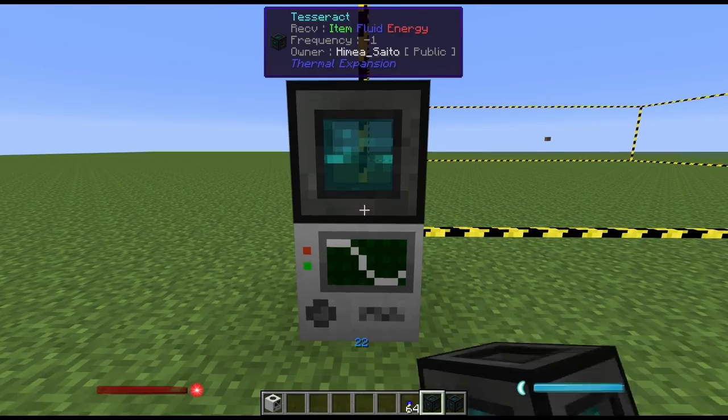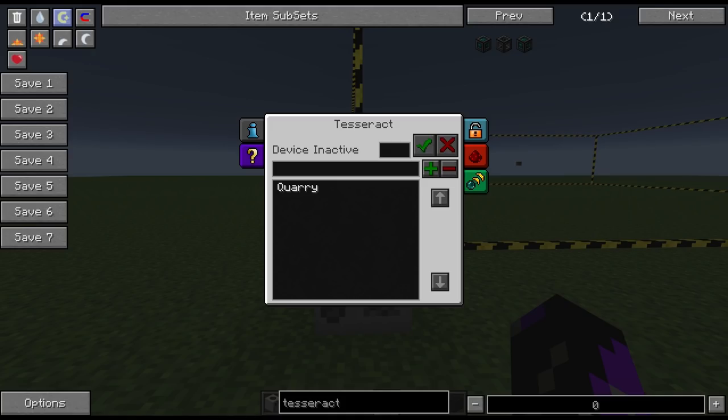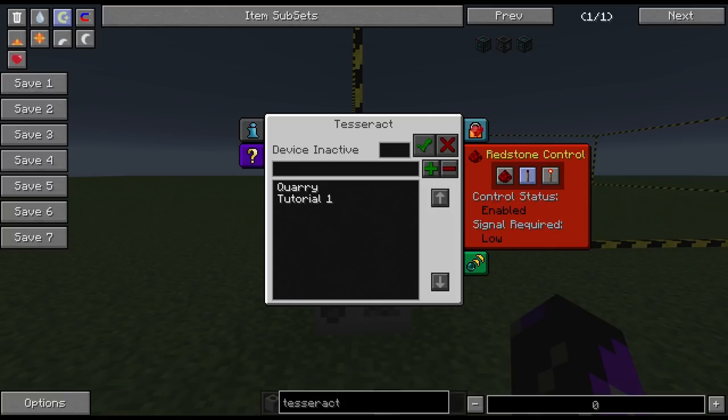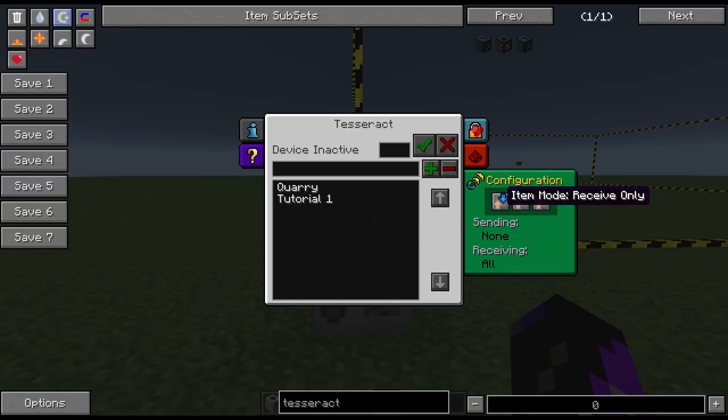Take your first tesseract and place it on top of the quarry. When you right click on the tesseract you'll see a number of options. First, set it to restricted mode so that only you can access the network. Next, go to the redstone control and set it to ignored — this prevents nearby redstone signals from interrupting your tesseract. In the configuration, set it to sending items and receiving energy, and make sure you set the fluid mode to blocked. Now create a channel — type in a number, for example 200, and give it a name. Hit save frequency so it saves the name, then hit set frequency and it will highlight and confirm it's running on that frequency.